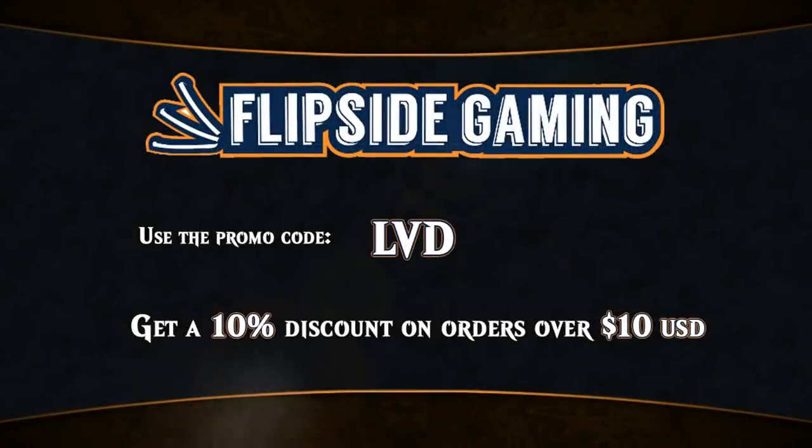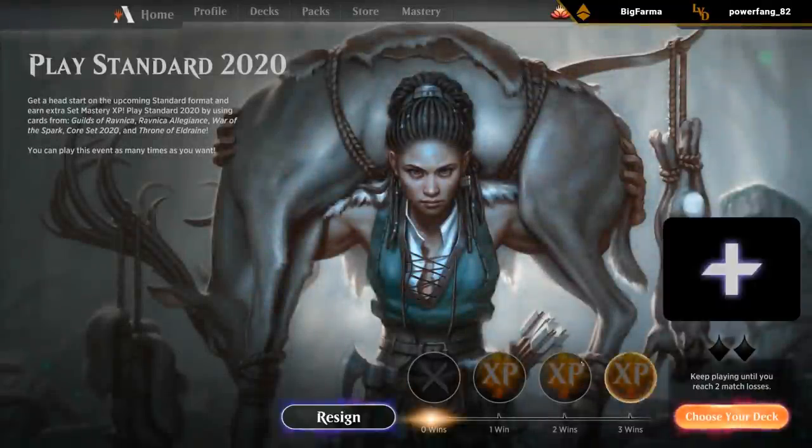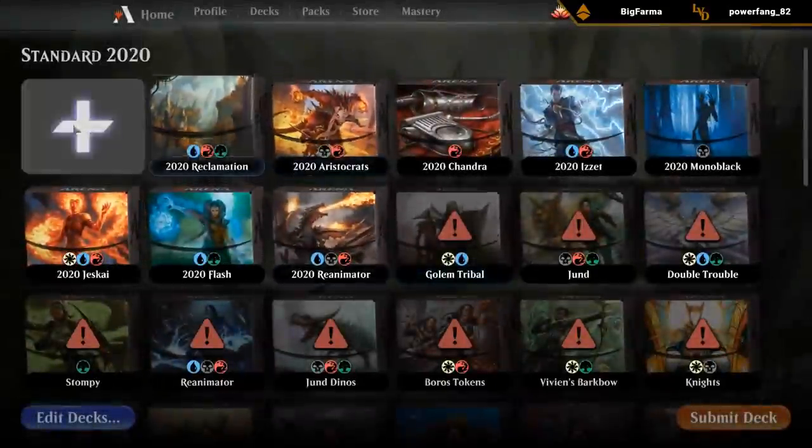Looking for Magic cards at flipsidegaming.com? You can now use the promo code LVD to get a 10% discount on orders over $10 while supporting the channel at the same time. Let's do 2020 and let's try building some sort of token deck.